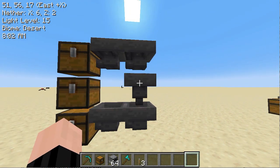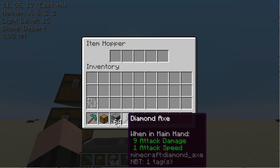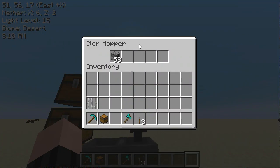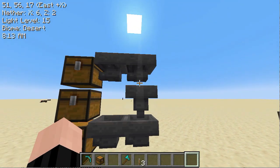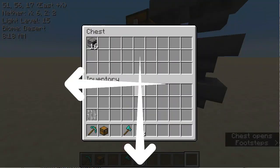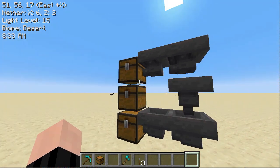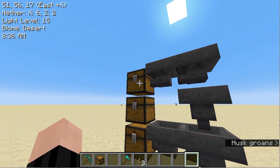So this hopper would go down and this one would go left. If you fill items into this hopper, they will go down through here and end up in the bottom chest. It will fill the bottom chest before it starts filling the top chest.